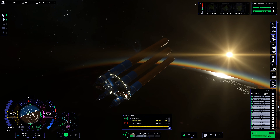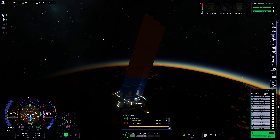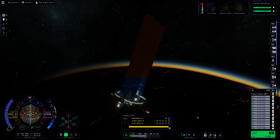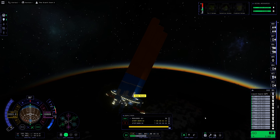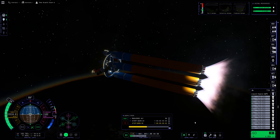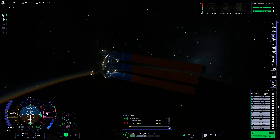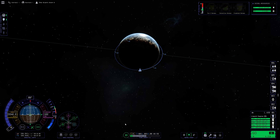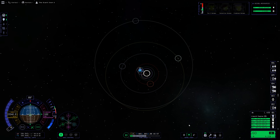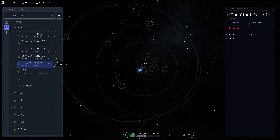I'm not really going to be using physics time warp for the burns, as interplanetary burns seem to be a bit glitchy — very inconsistent. I don't know what the trigger is, so let me know in the comments if there's a specific set of circumstances that affect the reliability of physics time warp. I'm now going to destroy the debris from those three lower boosters to try and increase my FPS somewhat.